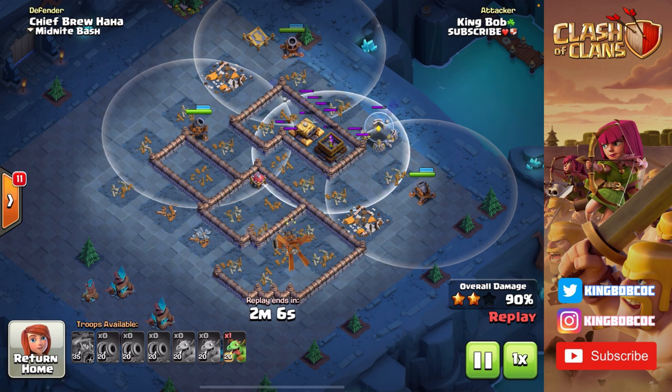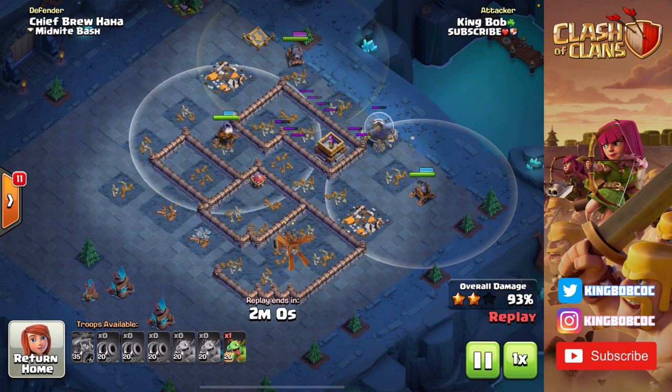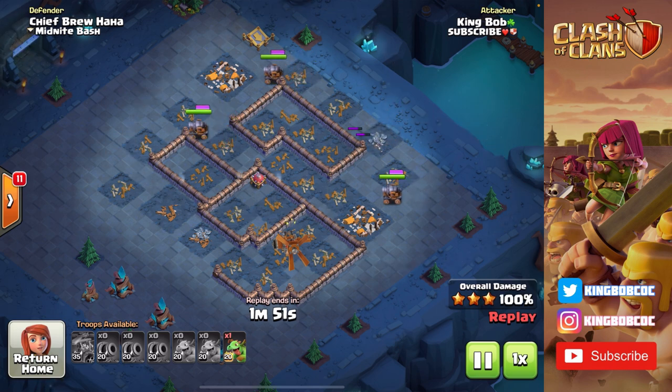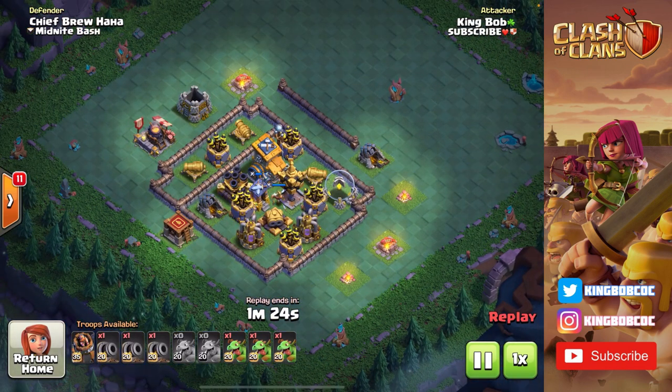This first stage is just complete overkill. The main reason this attack went so well is because he had his archer towers set to ground mode. When I see archer towers set to low mode, I immediately think how can I use cannon carts to take advantage of that — because most of the time if those are set to that position, the base will be weak to cannon carts. It's just another defense that can't shoot them down.